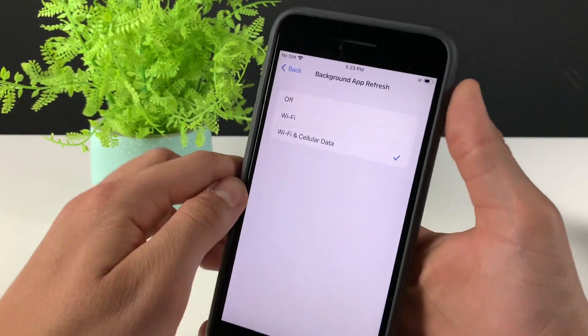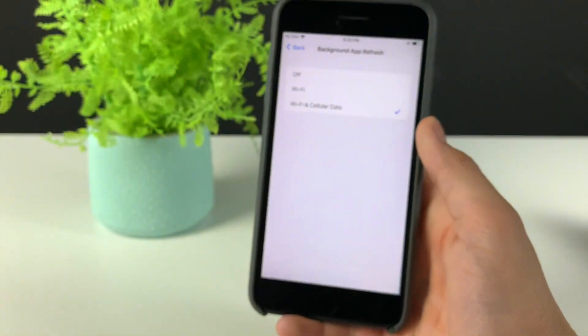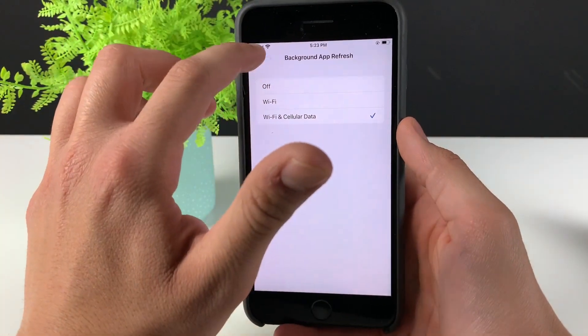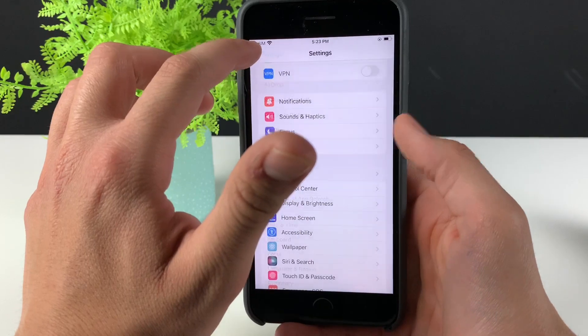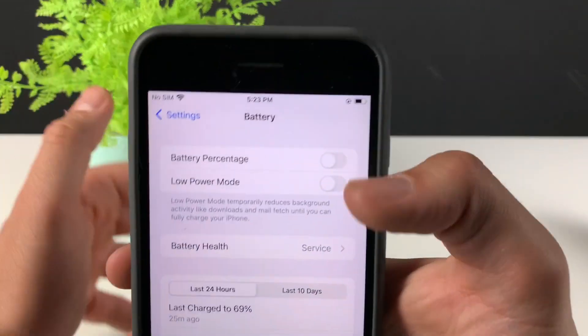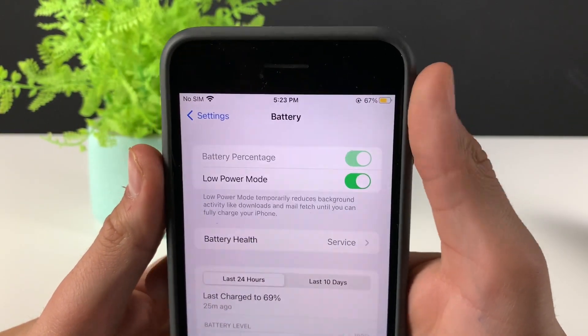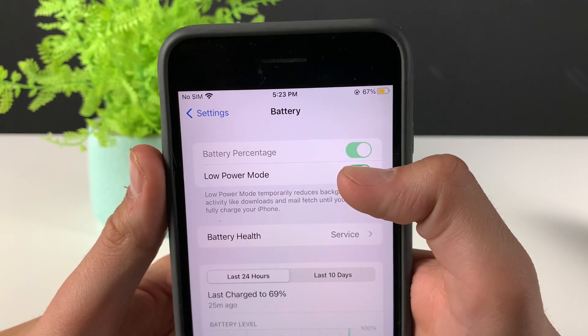Now we need to do a couple more things. Head over to the Battery settings and make sure that Low Power Mode is turned off. You'll know it's on because the battery color will be yellow — just make sure it is off.